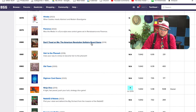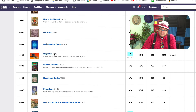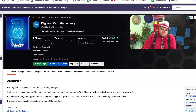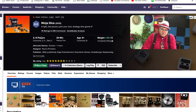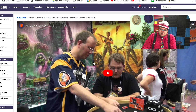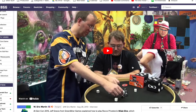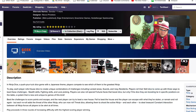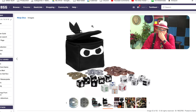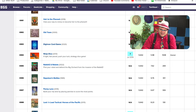Don't Tread on Me, the American Revolution Solitaire board game — very specific. Ninja Dice. Oh, there's Digimon — the card game is ranked pretty low here. Ninja Dice is just a quick game. I've always liked the packaging for Ninja Dice — it comes in this little cushy box where you're rolling these dice. It's just a fun, light dice game.